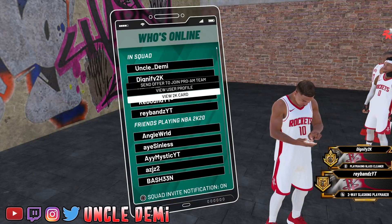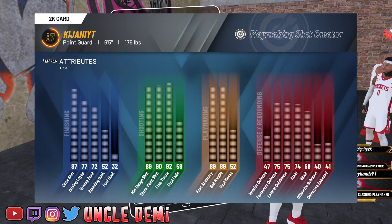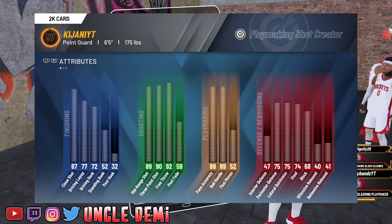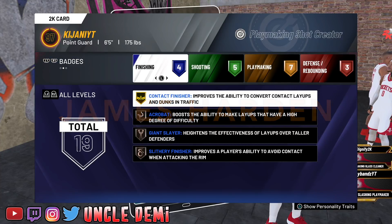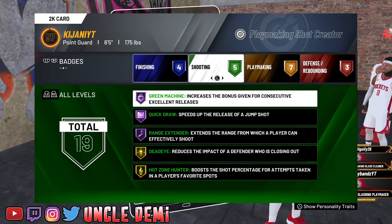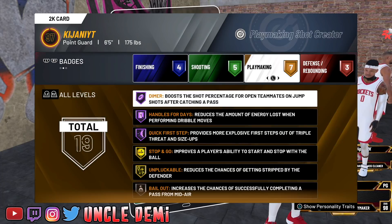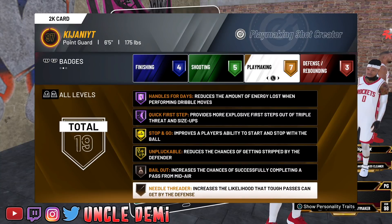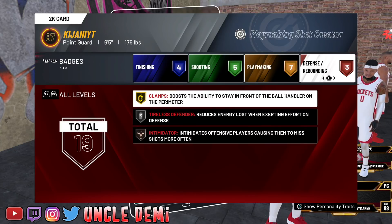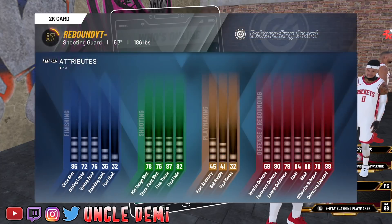The badges aren't necessarily going to 100% line up, but the fact is everybody's going to be short. Kajani is going to be playing as the one and only James Harden as a playmaking shot creator, at 6'5". This is a play shot build, so he's going to have Hall of Fame playmaking and shooting badges. He has really good shooting and playmaking badges. You do see three defensive badges, but Harden doesn't play defense - you just can't get rid of the badges.